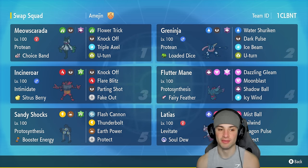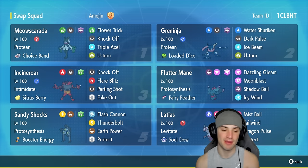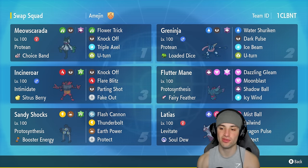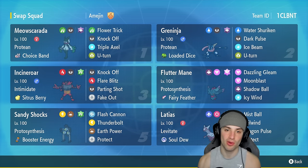We also have Incineroar on today's team — super solid Pokemon with Intimidate and dropping special attack with Parting Shot. It's got Knock Off, Takeoff items, Flare Blitz for big STAB damage, and big-time Fake Outs for first-turn priority and flinches. For our final three Pokemon we have two big special attackers: Flutter Mane and Sandy Shocks — speedy and hard-hitting — plus Latias for setting up Tailwind.